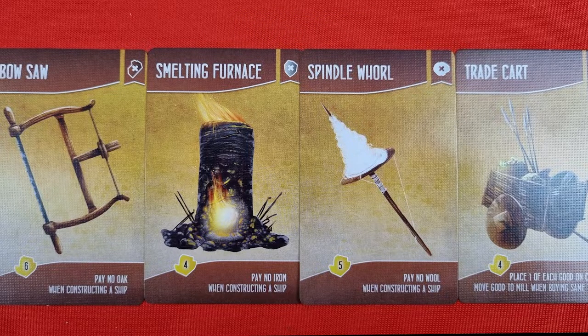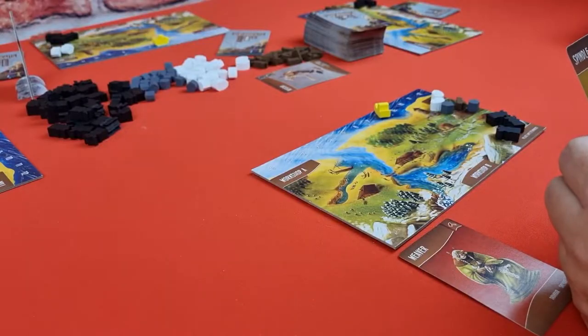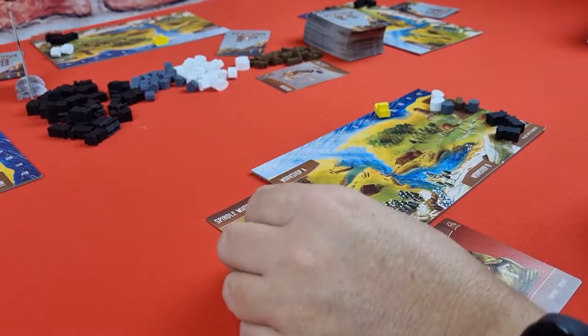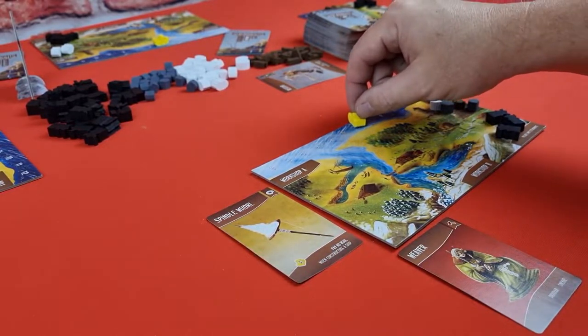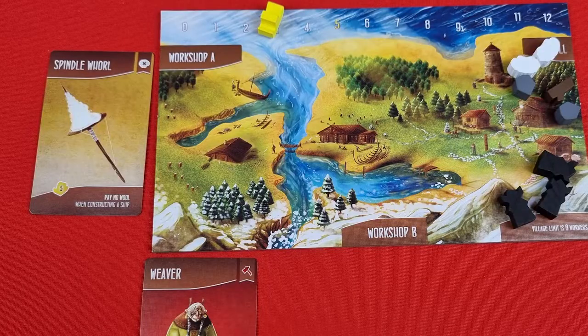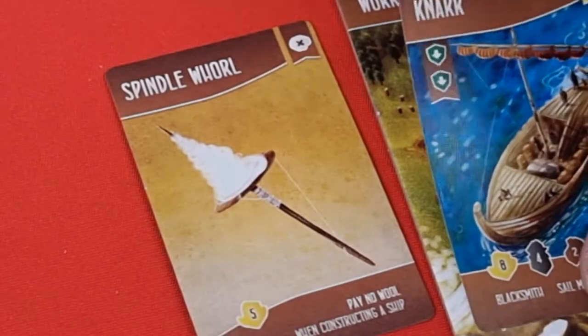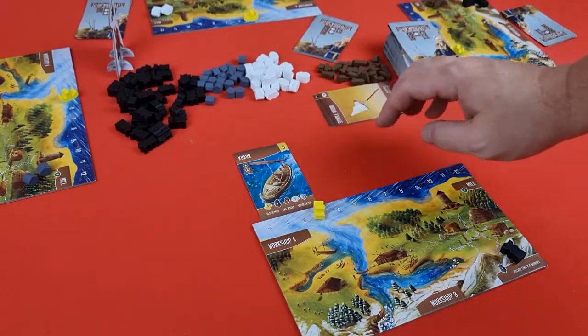If you have one of these yellow cards in your hand, you can buy a tool. You can see the price for buying the card and the effect it will have once purchased. If you make the purchase, move the gold tracker the appropriate amount and lay the card face up on the left side of your player board. Most tools will allow you to build a ship without using one of a particular good. Once you use the tool, place it into the discard pile.